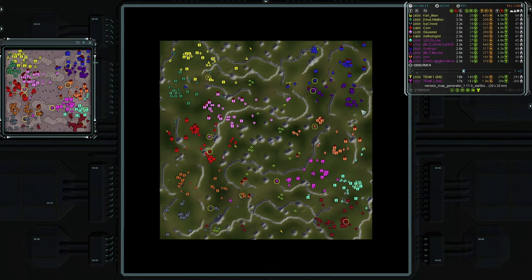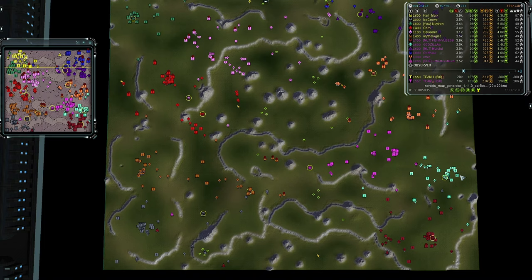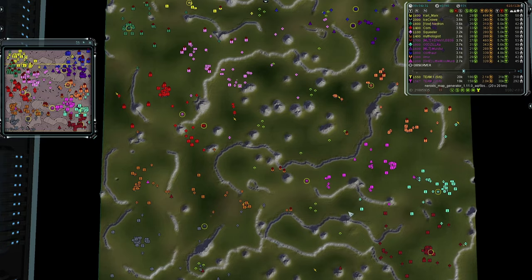With two of Team Two's players not moving from base, I wouldn't be surprised to see them go for air and at minimum two players go for T3 air — that will be an advantage as the game goes on. But Team One's early expansions give them a slight early advantage.